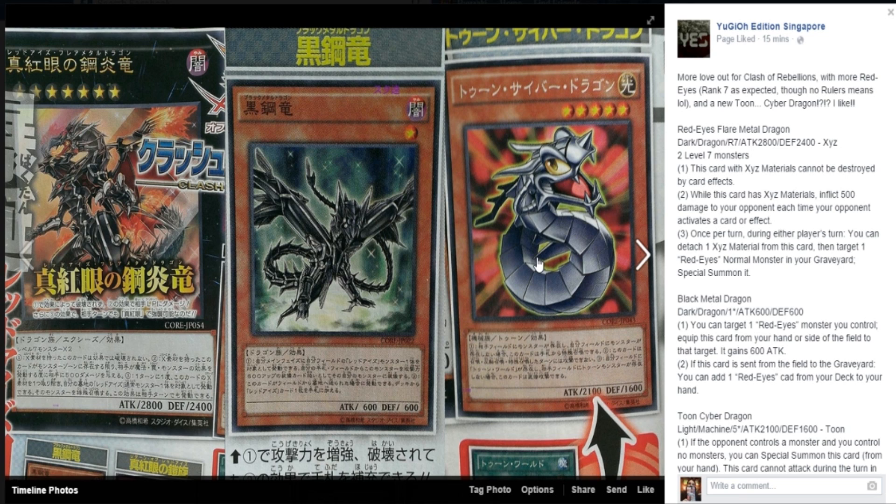This card with exceeding materials cannot be destroyed by card effects. That is ridiculous. So that means you can just spam out Dark Hole, you can spam out Torrential, and it will not be hurt. While this card has exceeding materials, inflict 500 damage to your opponent each time your opponent activates a card or an effect. Goddamn. Once per turn, during either player's turn, you can detach one exceed material from this card, target one Red Eyes normal monster in your graveyard, and special summon it. That means you can spam Red Eyes so ridiculously hard that Red Eyes may actually become tier one.